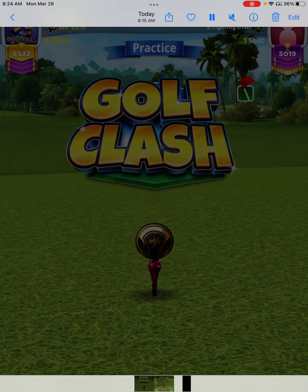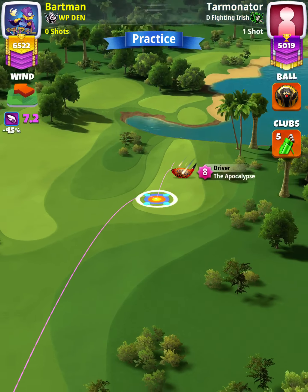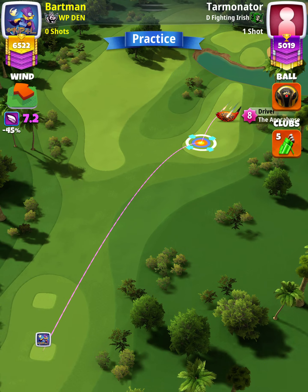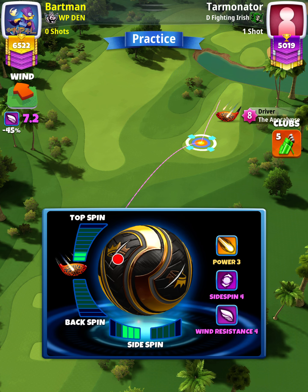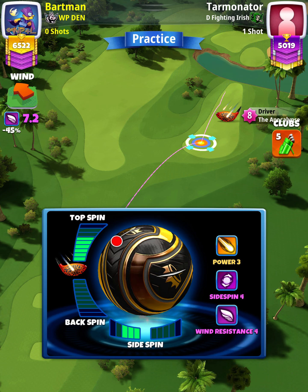Hey, what's going on everybody — this is hole number five of the Spring Major 2022 Expert Division qualifying round. For our tee shot, we want to use an APOC level four and above, and either a King Maker or King Slayer ball. We're going to apply 5.8 topspin with three lap spin.